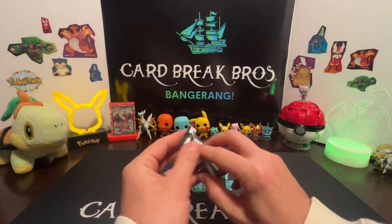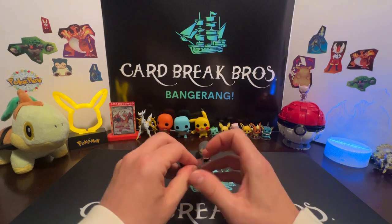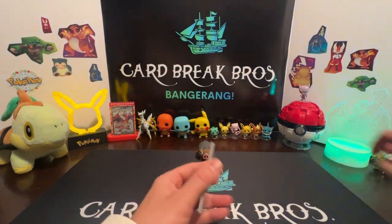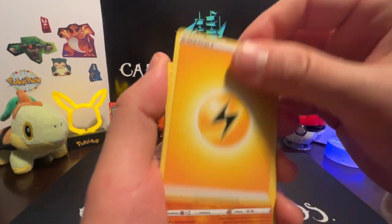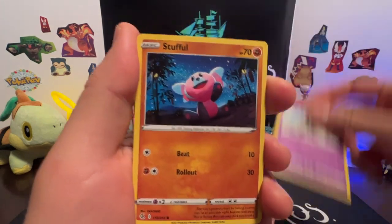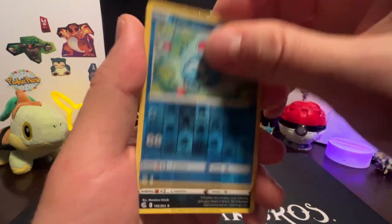Alright everybody, we're gonna crack into that last pack of Fusion Strike from that small booster box. Let's see if we get anything. Code card. Here we go — Lightning energy, Crabrawler, Pangoro, Dancer, Puzzled Sandygast, Stufful, Sizzlipede, Sizzlipede, Darumaka, Marill reverse, and a Toxicroak rare.